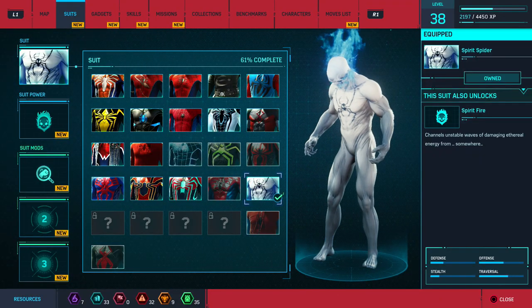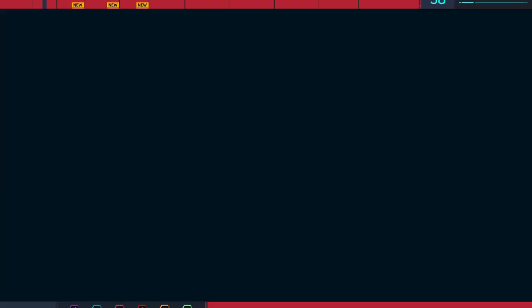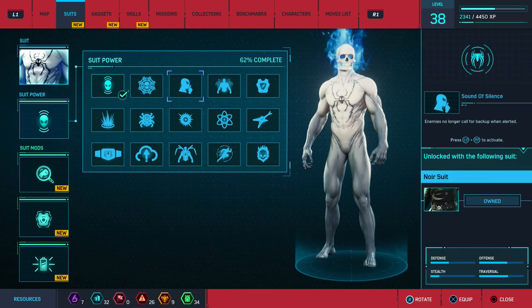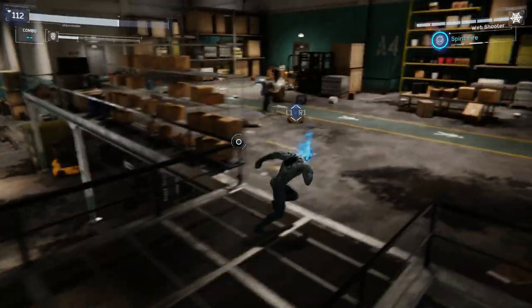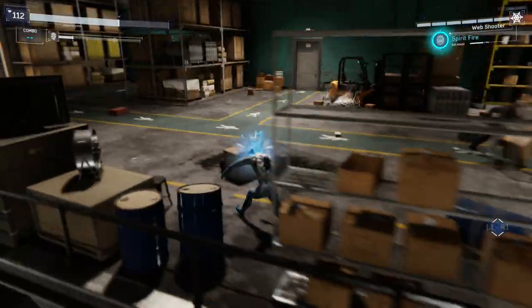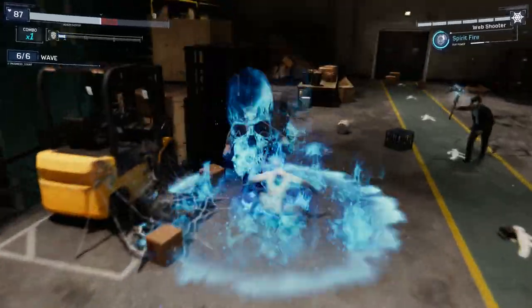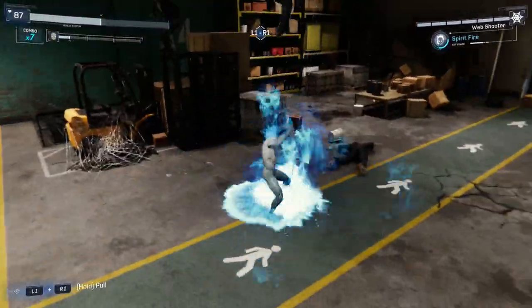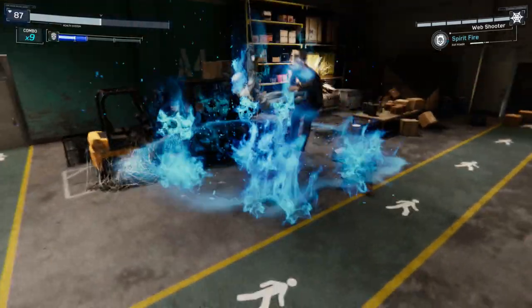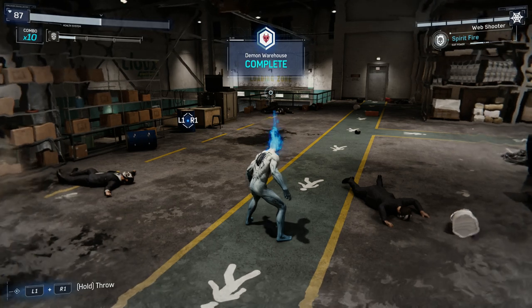The Spirit Spider is probably the one a lot of people came here for because it is one of the most insane looking ones. Just don't use it when doing story missions because it looks ridiculous — there were a couple of emotional scenes where I had this on and I just took it off because I couldn't take the game seriously. But other than that, this suit just looks insane. You need to be level 37, and you'll need six base tokens, six challenge tokens, and six crime tokens — they went with 666 for the tokens. It comes with the Spirit Fire power, which covers everything with flames and is just really cool looking. This suit has to be one of my top five favorites.